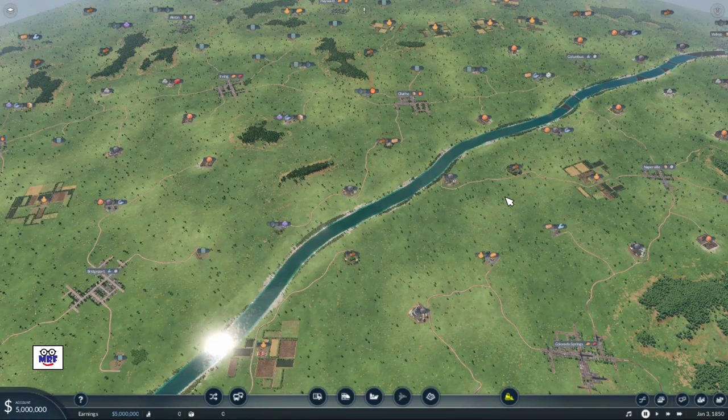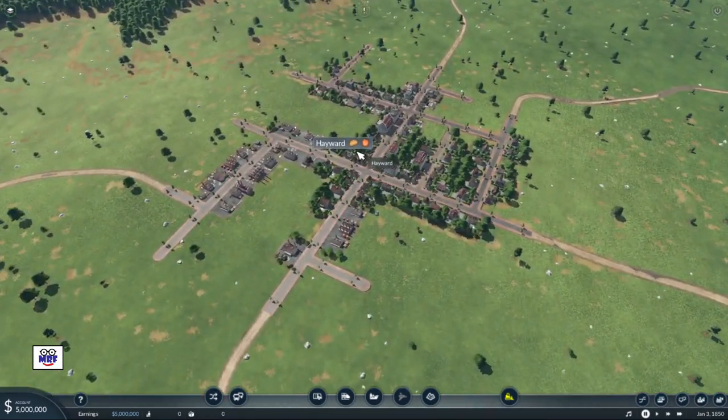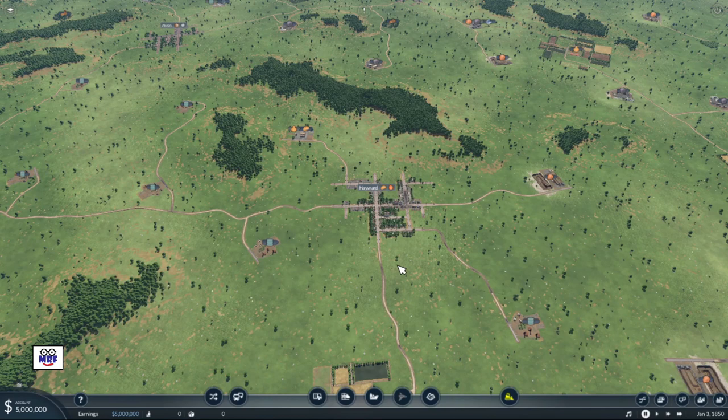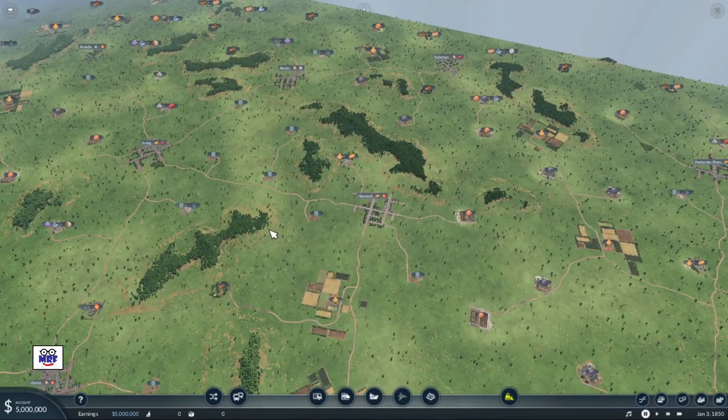Where I like to start is with a city and basically feed it. I'm looking for a city like Hayward that wants food. My philosophy is: feed a city, get it to grow, because a bigger city has more transportation needs which helps us out later. A food supply chain is very simple, and we can complete it while building minimal assets. An ideal city would want both food and construction materials — two of the simplest supply chains.